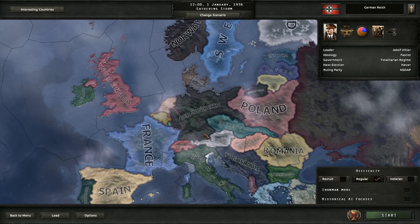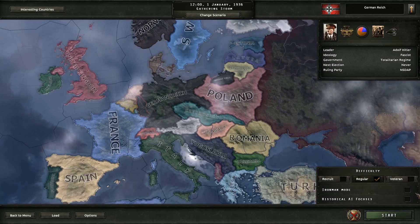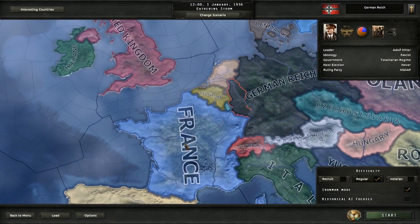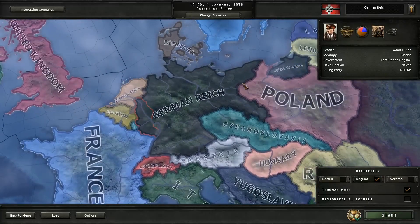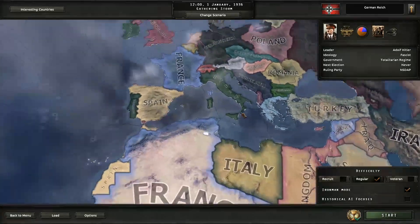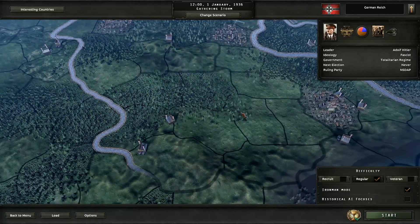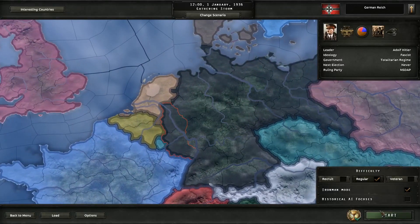Hello everybody, this is Havoc. Welcome to our next series in Hearts of Iron 4. We are going to be playing as the German Reich. We kind of got our butts handed to us playing as France last time around. So we are going to go with the German Reich — someone suggested either playing as the Germans or the Italians. I prefer the Germans because I haven't actually played as them yet, so we are going to go ahead and jump right into it.